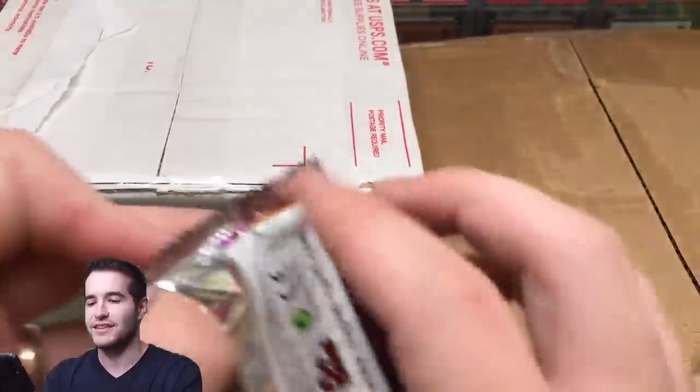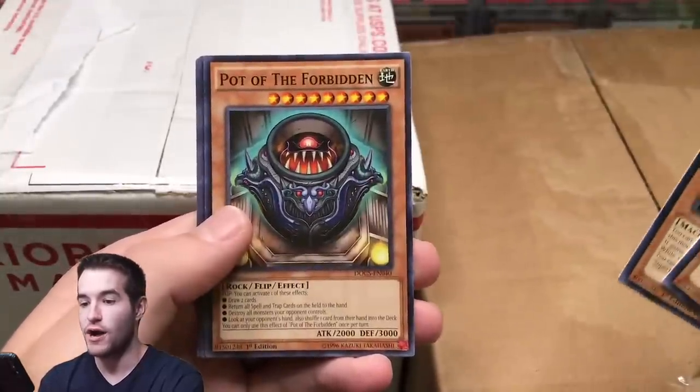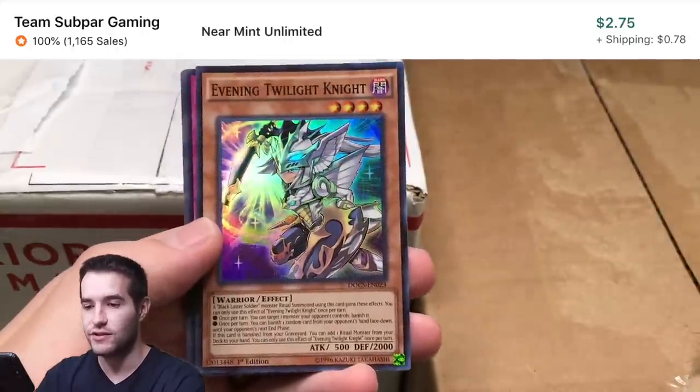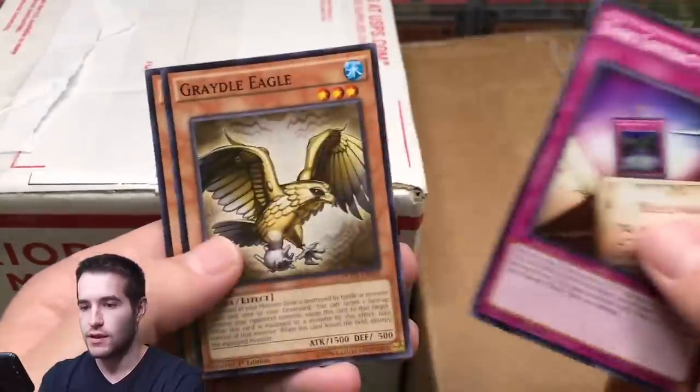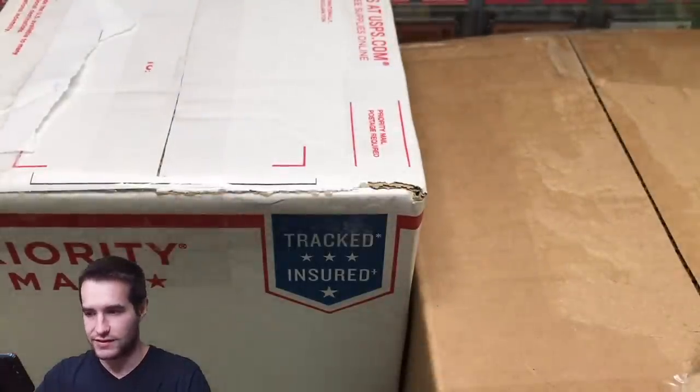Let's go into Dimension of Chaos again. I thought we got Odd-Eyes Vortex because it's a fusion. Seer, Samurai Ignite Veteran, Pot of the Forbidden - nice card - Skilled Red Magician, Evening Twilight Knight. This card's actually a few dollars so that's a good pull. Great Old Eagle and a Fluffle Wings - you guys know about the Fluffle Wings - let's sleeve this up.